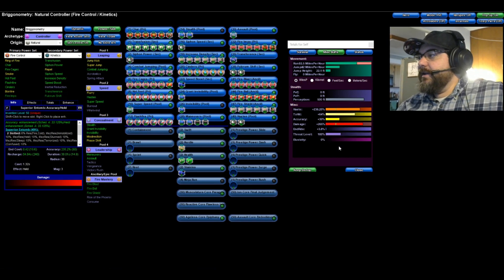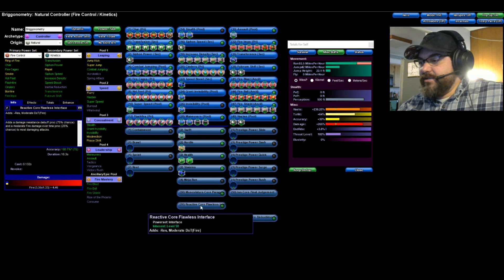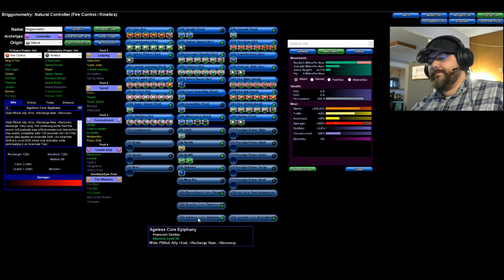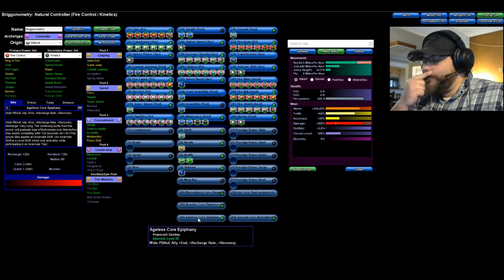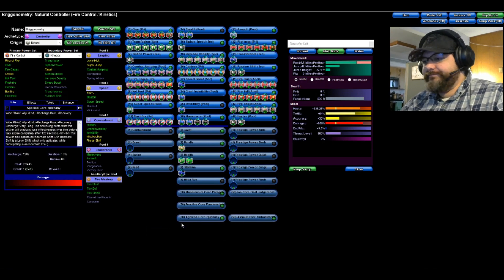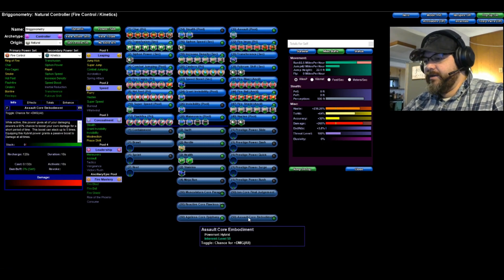Jumping to the miscellaneous buffs: I'm at 236% recharge and 265% boosted damage, which is huge. For Incarnates: Musculature Alpha is mainly for damage and immobilize duration — keeping them locked down longer while you burn them. Reactive Core Interface gives a chance for extra fire damage over time. For Destiny I always run Ageless Core Epiphany for the endurance, recharge rate, and recovery bonuses — I use that on all my builds. And finally Assault Core Embodiment for extra damage.